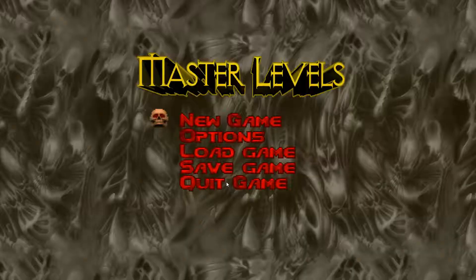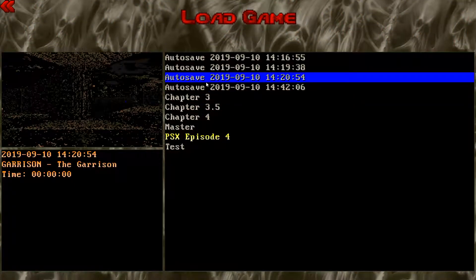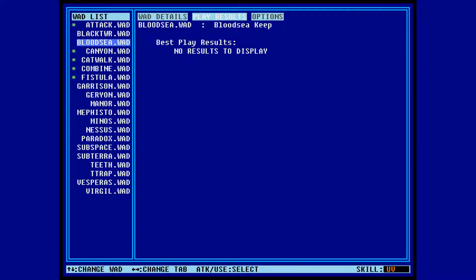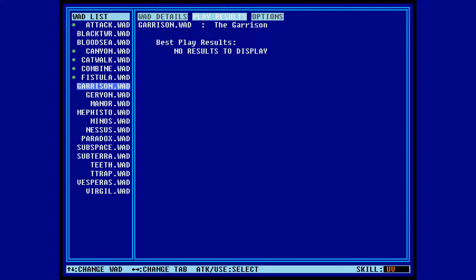Hello and welcome back to the Master Levels of Doom 2 for map 6, the Garrison. Let's load up our save here. You'll see we are finished with the Attack, Canyon, Catwalk, Combine, and Pistola, and now on to the Garrison. We still have no details to display.